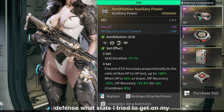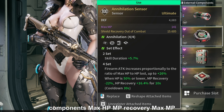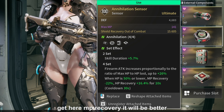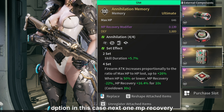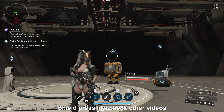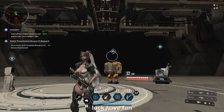What stats do I try to get on my components? Max HP, MP Recovery, Max MP, and Shield Recovery — but actually I try to get MP Recovery here as it's a better option. Next: MP Recovery modifier, Defense, Shield Recovery modifier, and Max Shield. Press like, check other videos, write your opinion about this build. Good luck! Have fun!